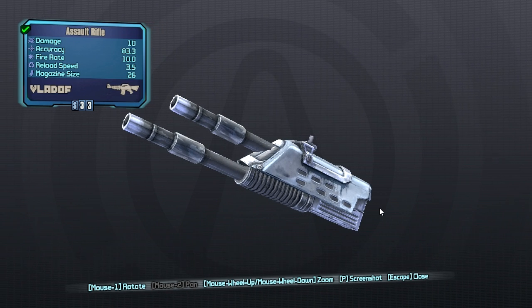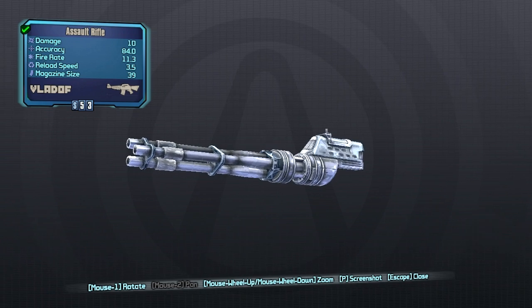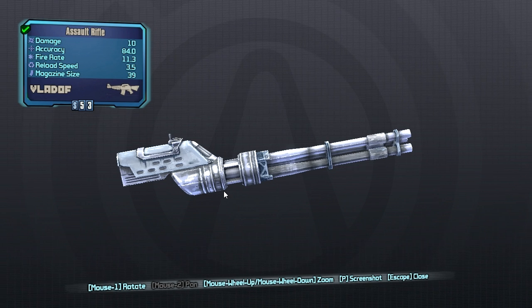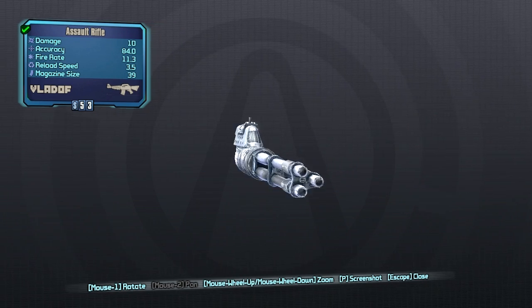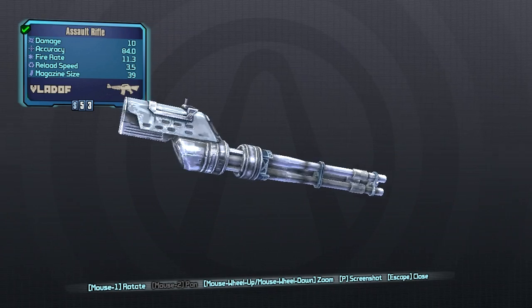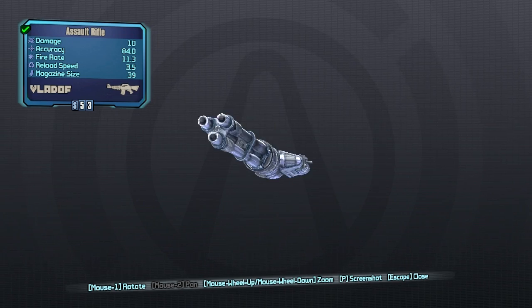Moving on to the spinny gun variant — this one will give you accuracy reduction instead of increasing the recoil. The fire rate will be much higher but it will take a couple of seconds to actually achieve that rate of fire. The magazine size bonus is also higher, but the accuracy loss is much more drastic. Also you will never be able to hip fire this thing. Side note — how exactly does this gun work? If the bullet starts here, how do you fire it and keep the momentum going straight down? How does this even work?